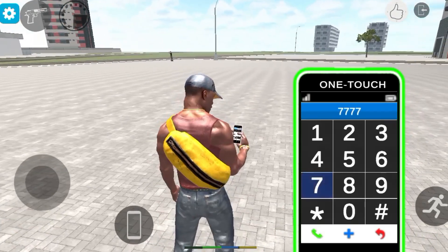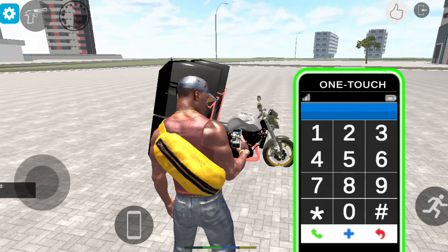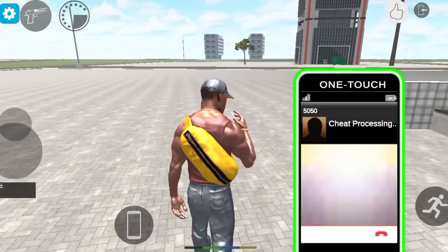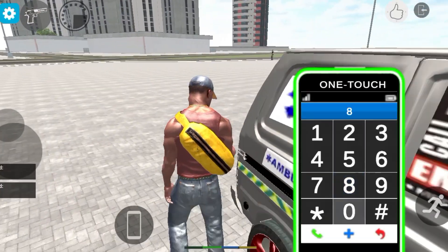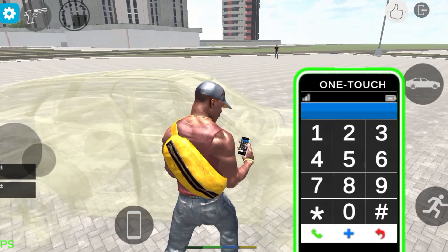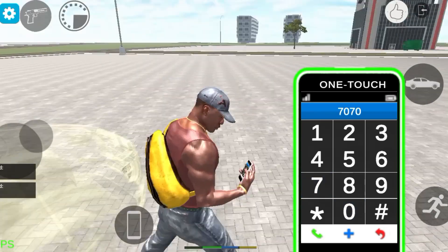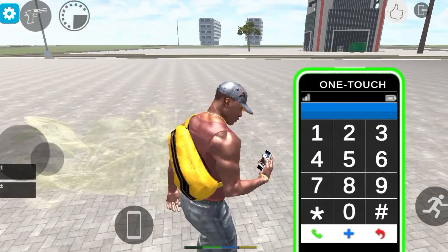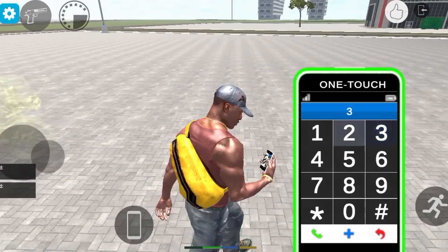Our next code is 407 — in our game this gives you a DJ bike. Code 5050 gives you an ambulance. Code 8080 gives you an invisible car, as you can see in the game. Code 7070 gives you an invisible bike.